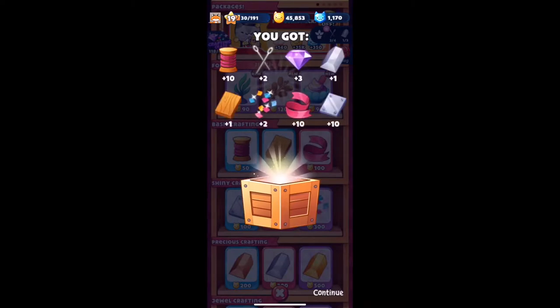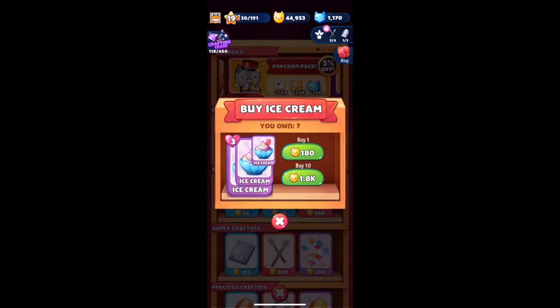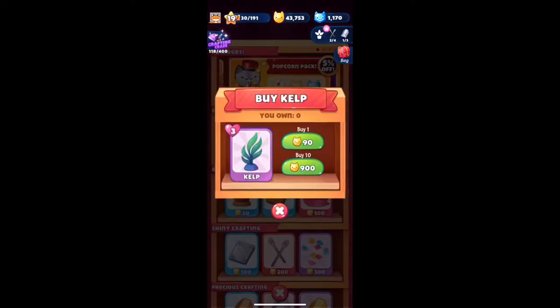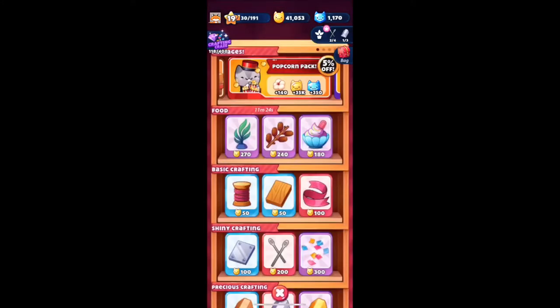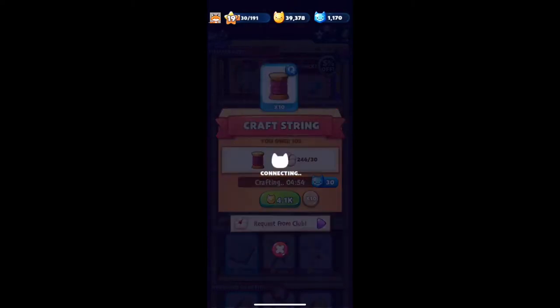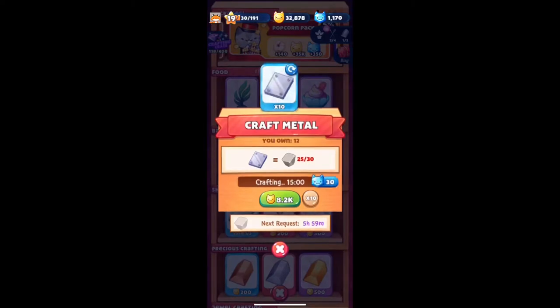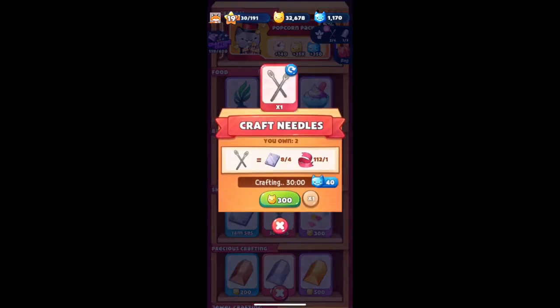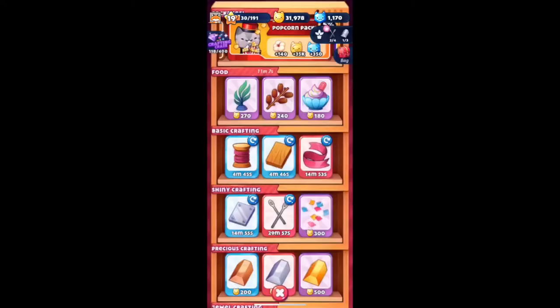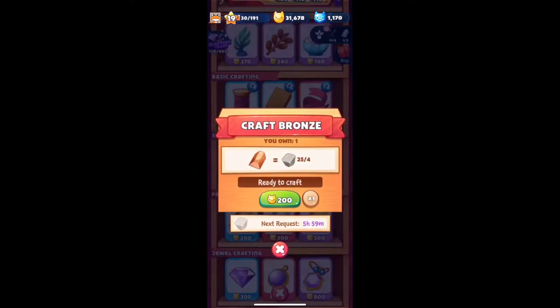Let's see what we got - not too bad. We're going to go ahead and buy 10 of each of these for now, actually I'll buy 20 of the kelp just so I have a little bit extra. We're going to request some cotton from the club - I'll go ahead and show you guys the club in a minute. We'll kind of go over some club stuff and do all the general maintenance on crafting, and we might do a couple bronze.